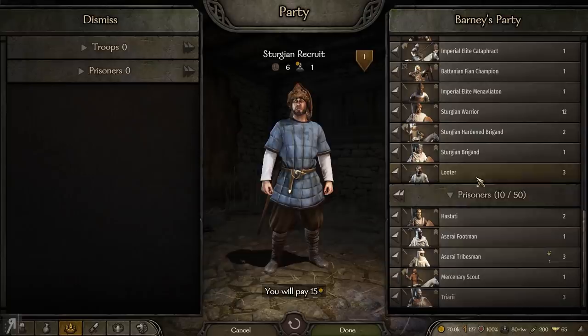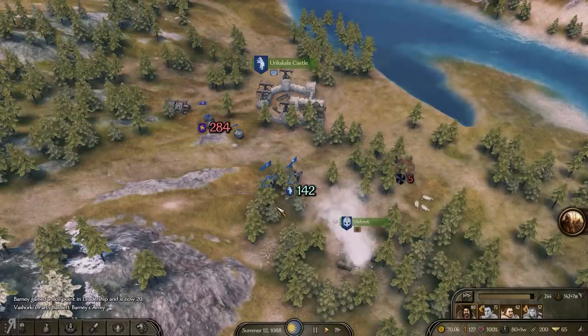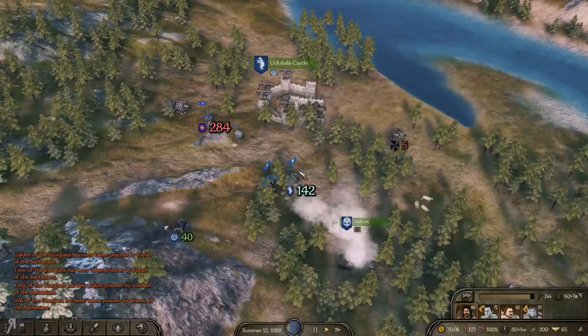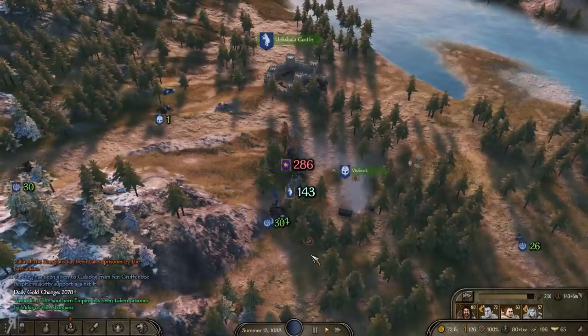Let's just go over to our party here because someone has leveled up. We do have some looters in here as well. It seems like the developers have decided that the allies being able to enter - someone actually left my army. Vashorki does not like us as far as I'm aware. The point is that apparently the developers didn't think that that was very realistic, and as a result they have changed it so that you can't really go into the castle without sacrificing a lot of units, which is kind of to be expected.